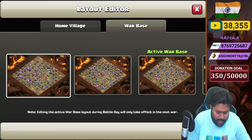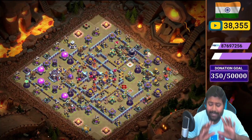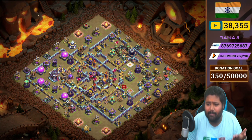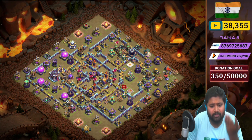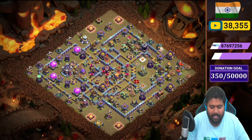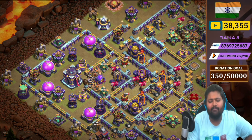Here we go, Base Number 1. It's a diamond shape base, and diamond shape bases are pretty trending now because they give lots of defensive value in Legend League. Check out that base — the important compartment on the 9 o'clock side. We placed the Town Hall in the back side of that compartment.